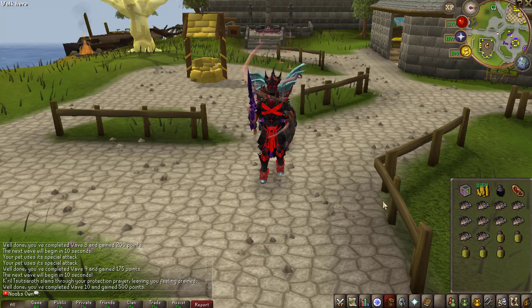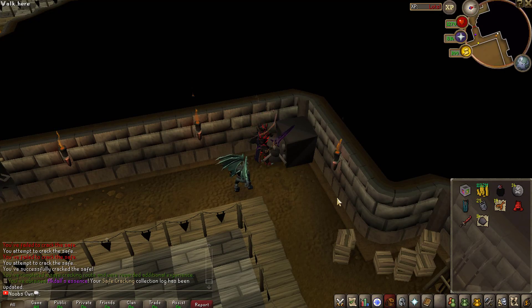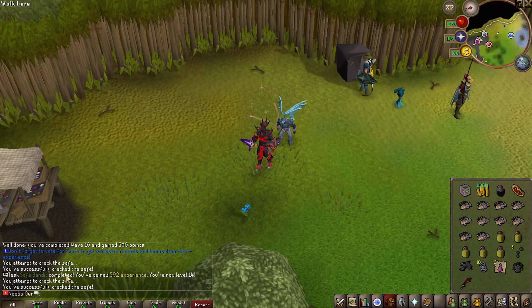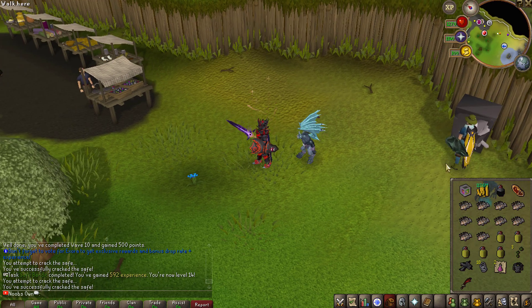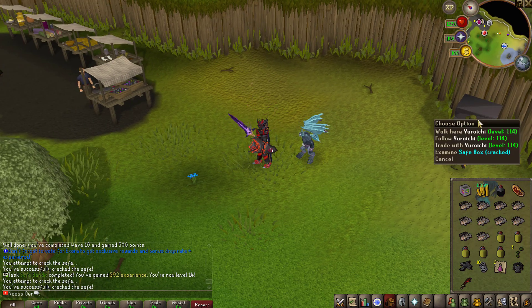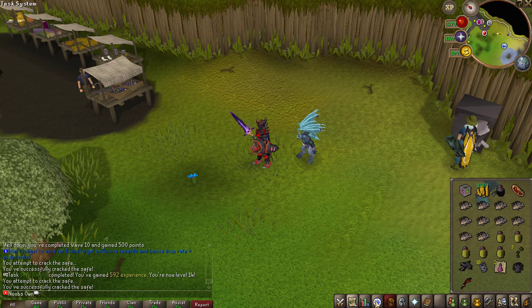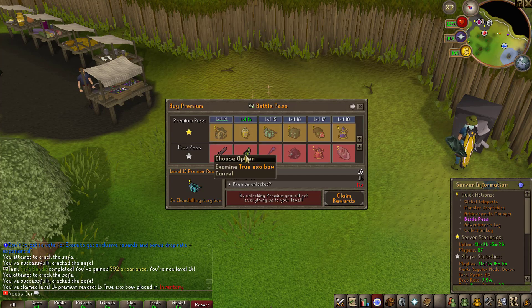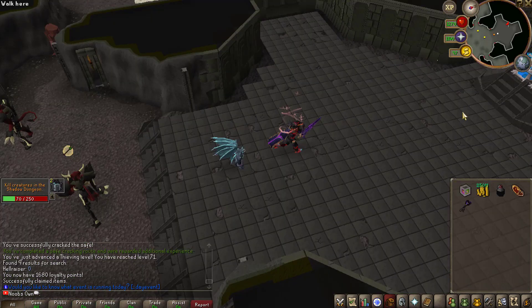We're doing some safe cracking and just got ourselves a new collection log — getting egg doll's essence from one of the safes. We also just completed another battle pass task, which was to complete 10 safe crackers or 10 safe boxes cracked in total. That brings us up to level 14, so we can now claim ourselves a True Exit Bow, which we already have one of, so we might as well sell this one for some additional cash.